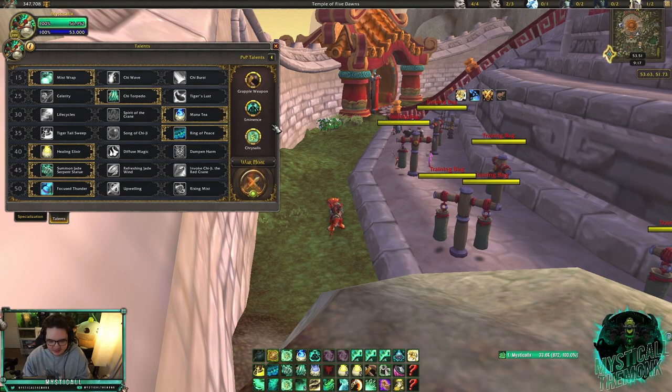For PvP talents, this is what I run versus outlaw rogues. They're mostly physical damage so Peaceweaver doesn't get much value — that's why you want Grapple Weapon, and I'll talk about when to use it after the talent overview. Eminence is again probably the most important talent you could run in this matchup, versus any rogue spec, but especially outlaw.